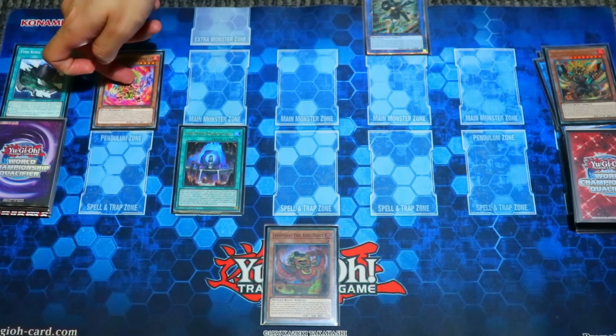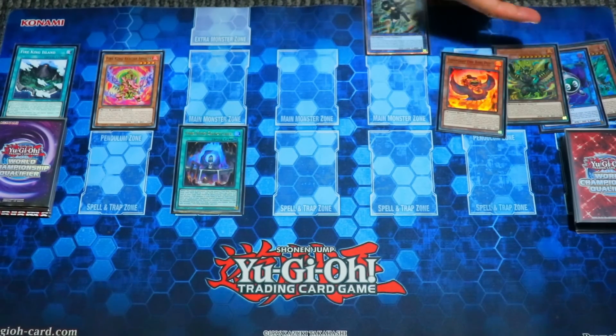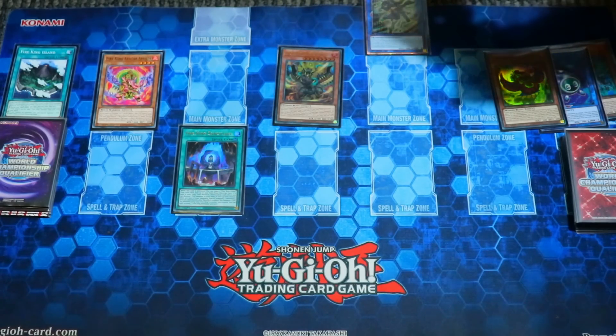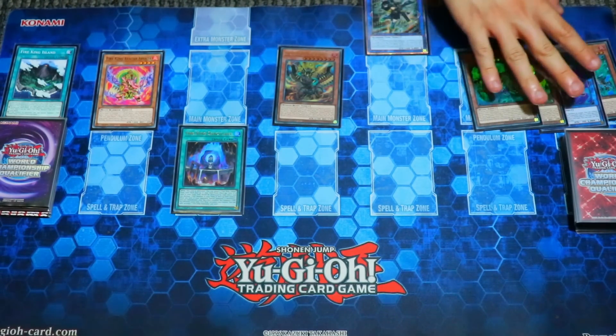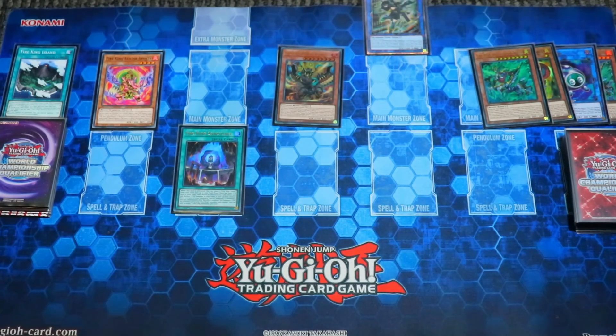The big Snake Eye is crazy. When it's sent to the grave from hand or field, it reborns two level 1 monsters for no reason, and you're able to make crazy endboards. Going second, it just puts a guy to the Spell and Trap Zone and Special Summons one from the grave. This package is amazing — it makes the endboards so much stronger, and you pretty much have to play this. It gets only better post-Phantom Nightmare.